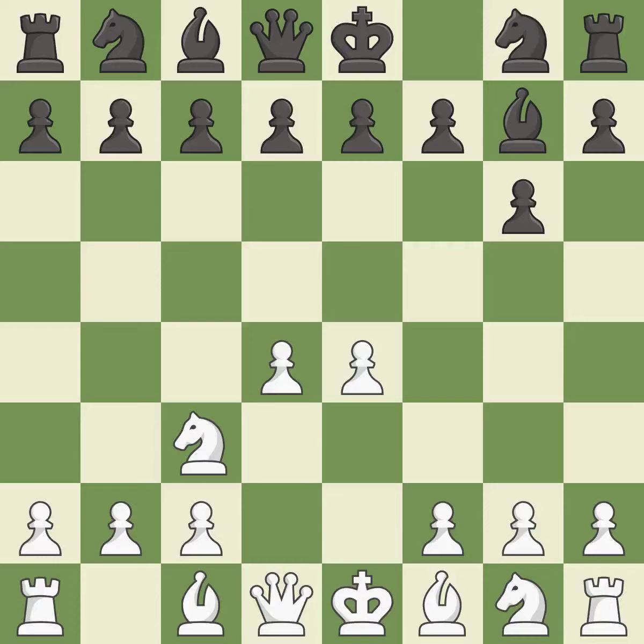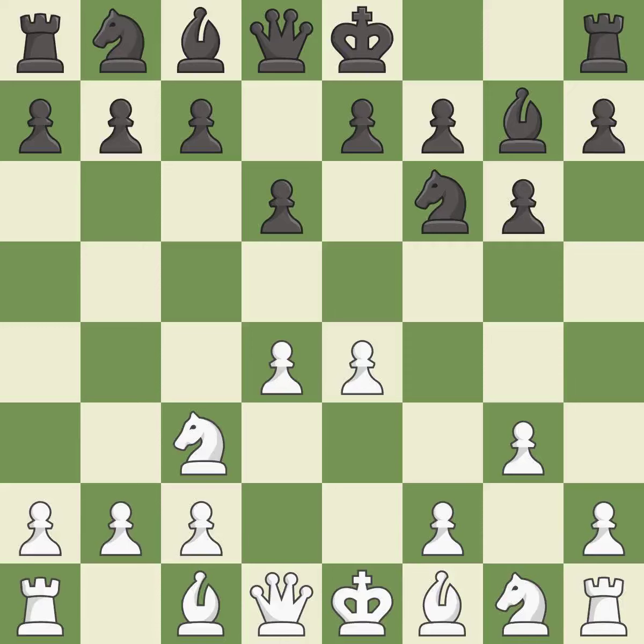Nc3 defends the e4 pawn and puts more pressure on the d5 square. d6 defends the e5 square and allows the light-squared bishop to develop. This activates a knight by developing it off of its starting square. Bg2 puts the bishop on the long diagonal in a move called a fianchetto.